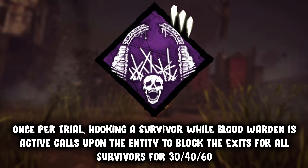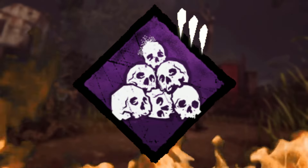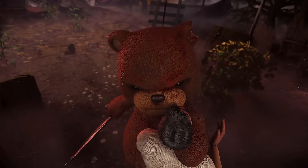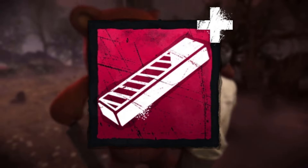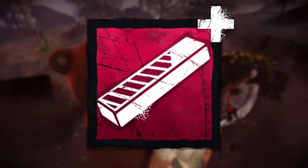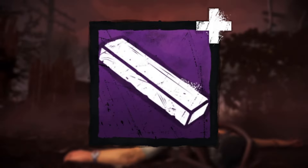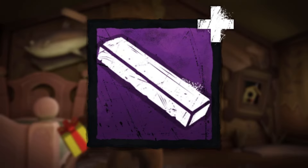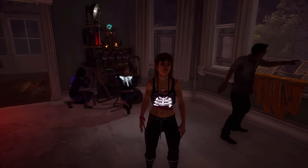And last up on the list, everyone's lovely favorite No Way. To help us with this build to achieve maximum success we have Iridescent Stone — so every 30 seconds one closed bear trap chosen at random becomes set. Next up we have Honing Stone, so the trap victim is left dying instead of injured if they free themselves.